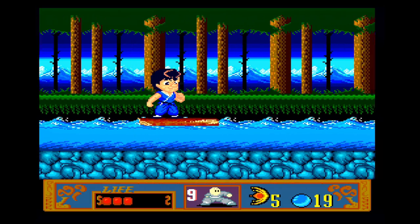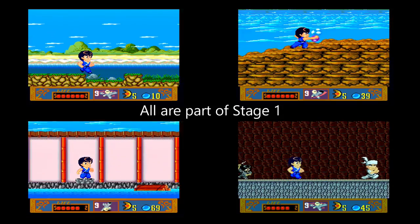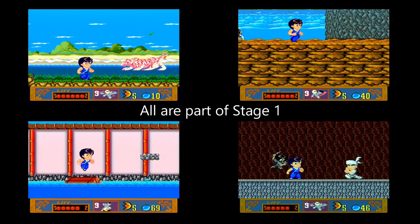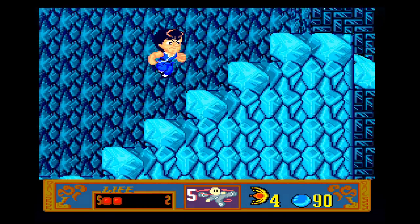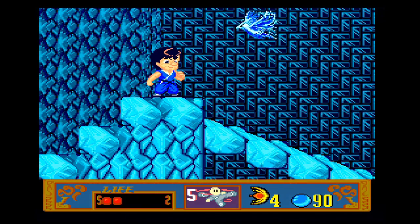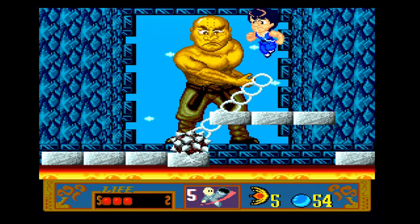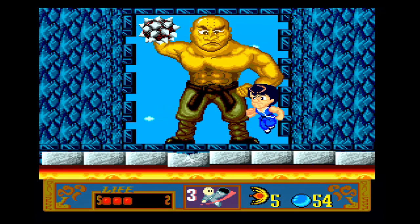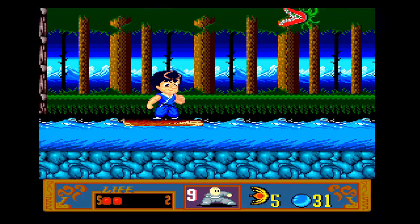Jackie Chan fights across five lengthy stages in search of his sister. The stages themselves are varied, with each holding multiple sub-areas which look and play distinctly. This makes for great variety in gameplay and environments. Bosses are fairly easy — even the ones who can't be handled on the first encounter have patterns that are easily read and reacted to. The real issue is getting there.